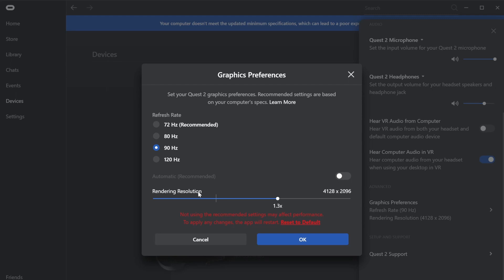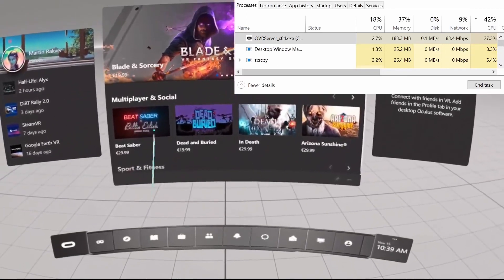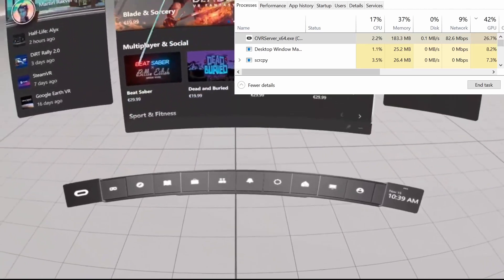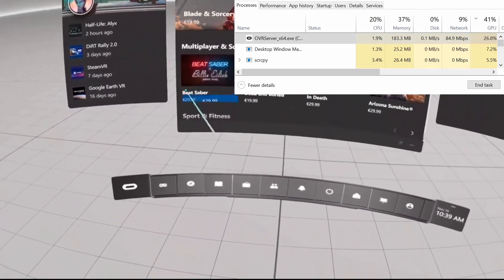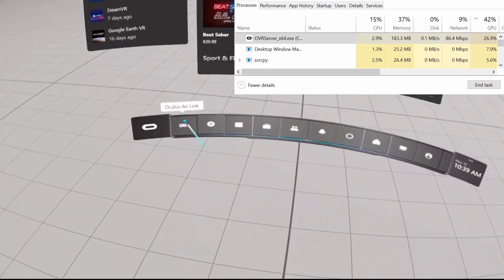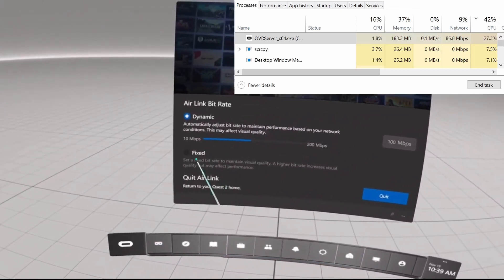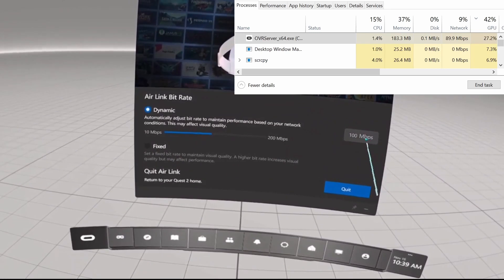For these tests I will be using my Oculus Quest 2 headset running at a 90 Hz refresh rate with the rendering resolution set to 1.3. First, let us look at the real-time bitrate I'm able to achieve. I'm using Windows Task Manager to measure it, specifically looking at the OVR server process in the network tab.